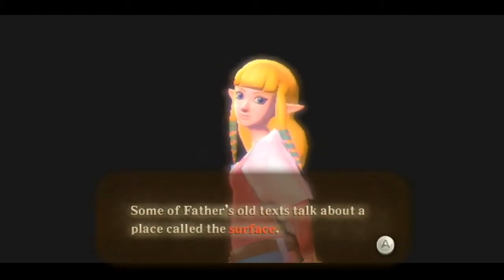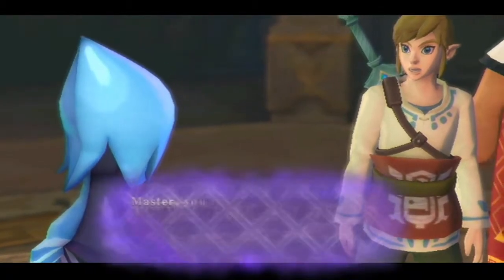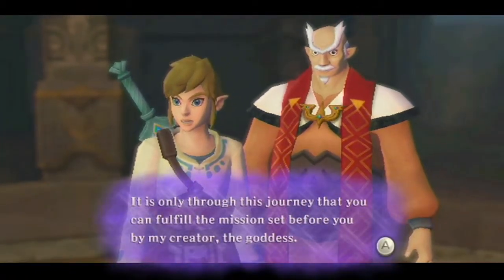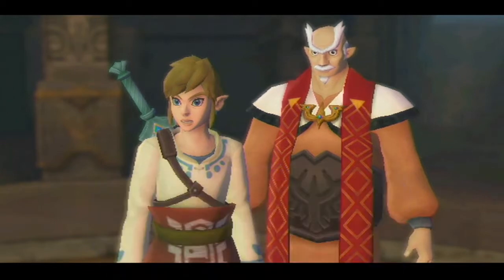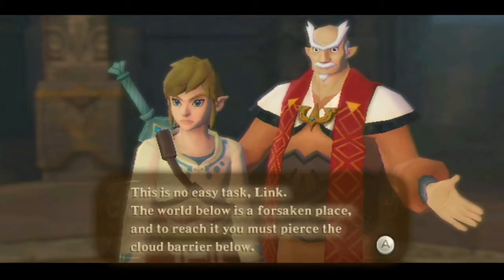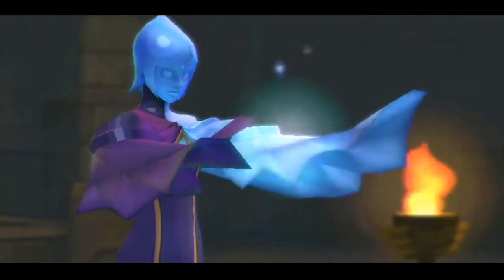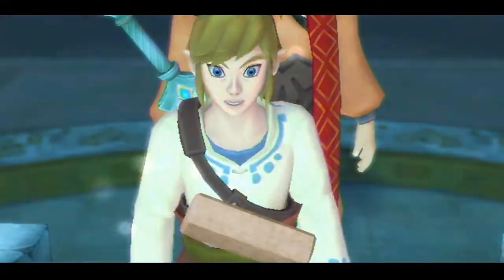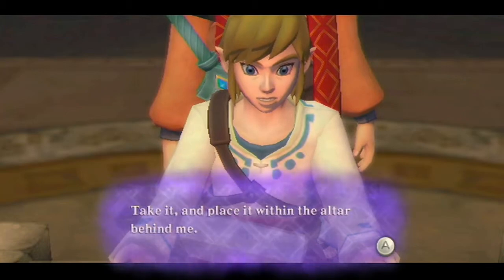Zelda's father mentions that some of his old texts talk about a place called the surface — old tales describe a whole world below, far more vast than Skyloft. Fi says: 'Master, you must embark on a great journey beneath the clouds to the vast realm of the surface. It is only through this journey that you can fulfill the mission set before you by my creator the goddess, and the only method available to reunite you with the spirit maiden, Zelda.' This is no easy task — the world below is a forsaken place, and living memory has no record of anyone ever piercing the cloud barrier.